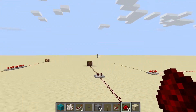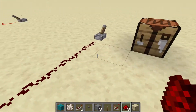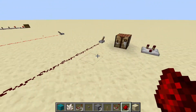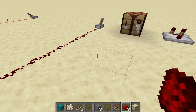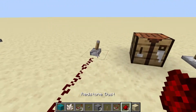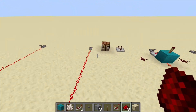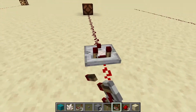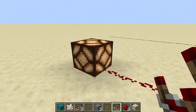There is one thing a comparator can do that is not really its intended purpose, but I want to bring it up because it can mislead a lot of you. You can use a comparator, like a repeater, to boost or repeat a signal in order to lengthen the redstone signal and light a lamp.